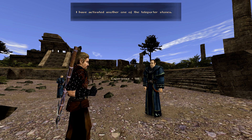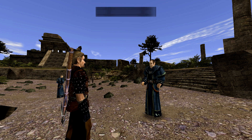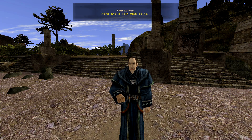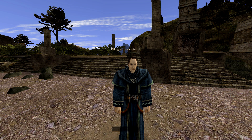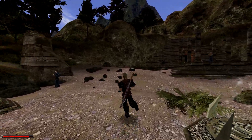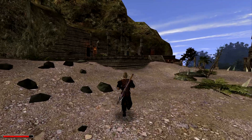I've activated another one of the teleporter stones. You have done really well — I can only congratulate you on your work. They're all working again now — an impressive sight, don't you think? Here are a few gold coins. So that's it for the teleporter stones — that's all the ones we can get. Let's find Mixier.